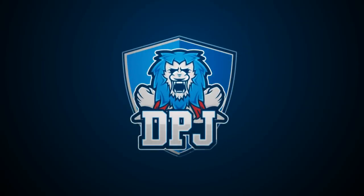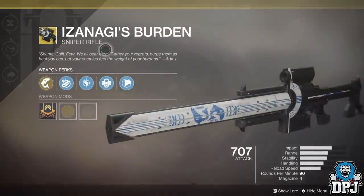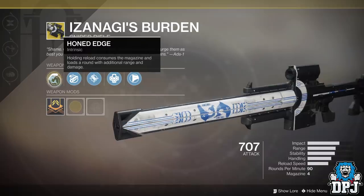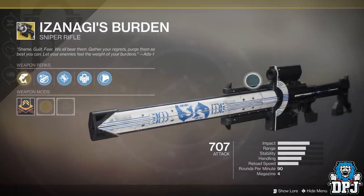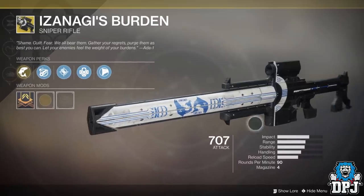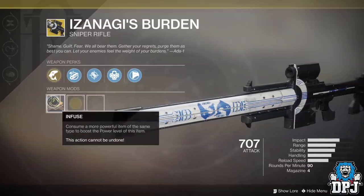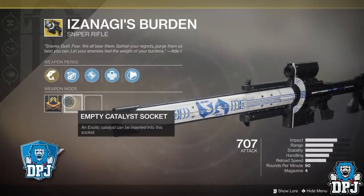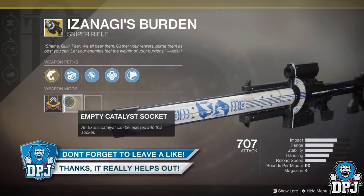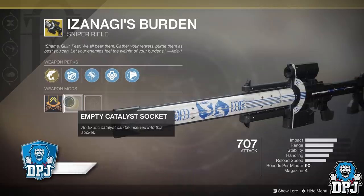What is going on guys? Welcome back to the channel and I do appreciate you being here. Today I bring you another Destiny 2 video and today I just want to inform you on how you can obtain the Izanagi's Burden Exotic Sniper Catalyst. Before we go any further, if you enjoy the video and would like to show your support, hit that like button, and if you are new around here and enjoy daily Destiny 2 videos, be sure to subscribe.